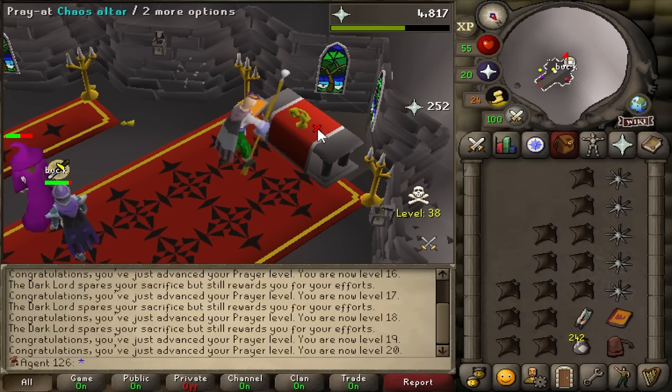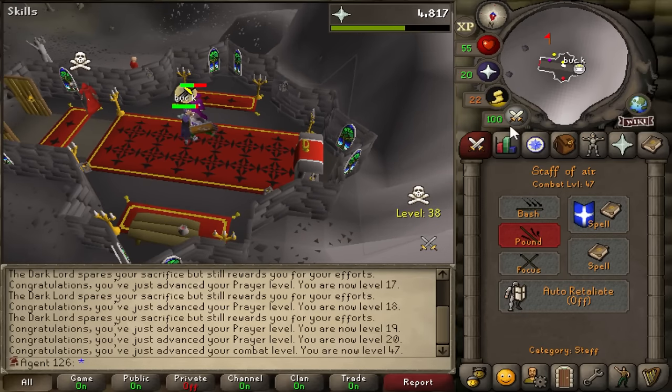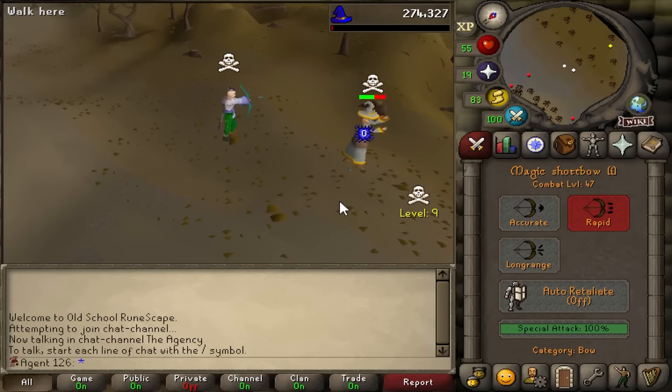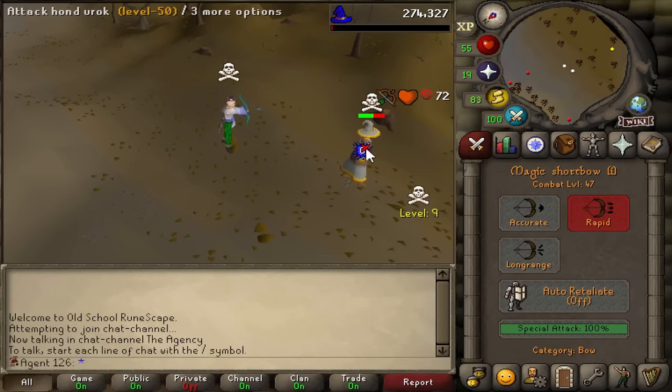That's 19, and that's 20 prayer. That's 47 combat. We get another kill and we get the hell out. There is really not going to be any glamour in any of these kills right now, but we all knew that.